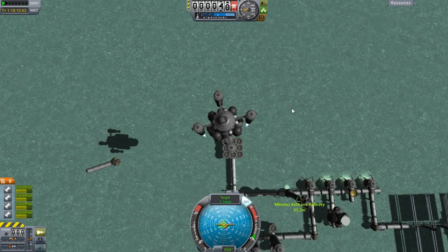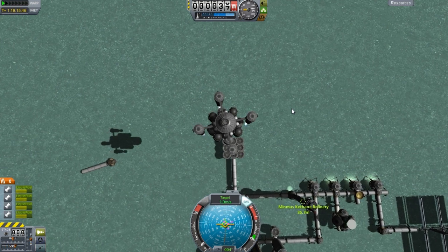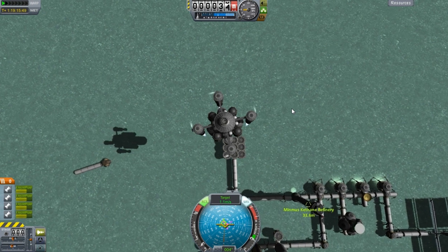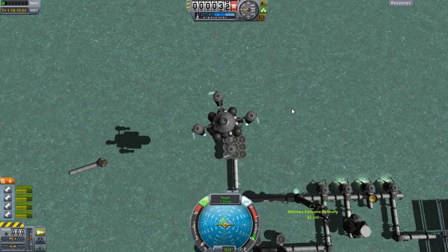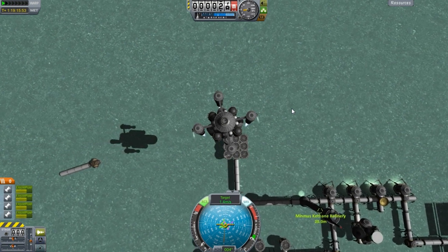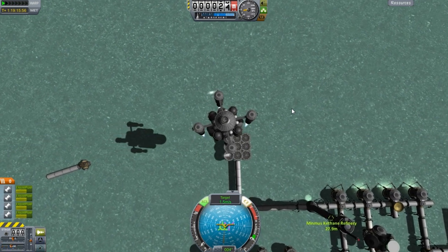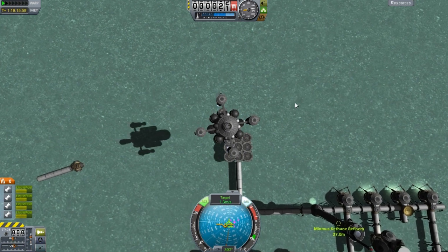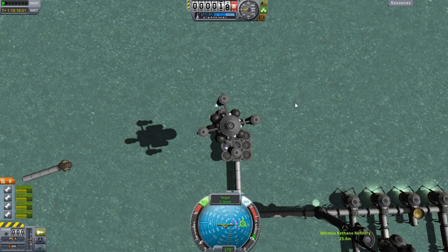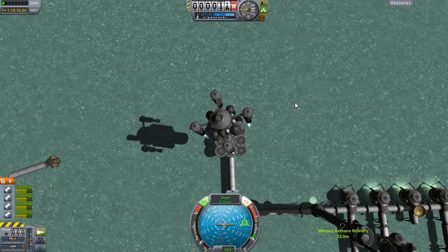I don't want to run my engines at full throttle when we get really close — I just want these engines to be basically sputtering. We need SAS. That's going to bring us over that way. We need to go to our right, but it's not moving. I think I'll just do it that way. We're a little bit off center, so that's going to cause some problems.